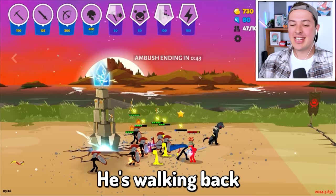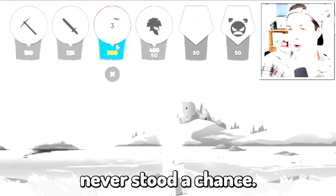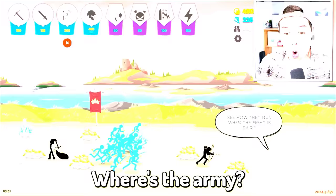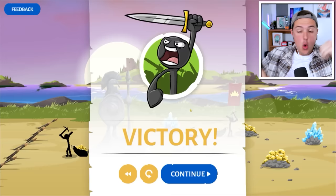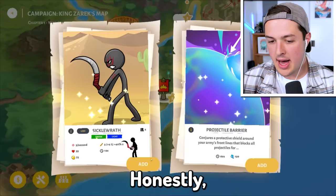Their Tickle Wrath people do barely any damage and we killed their hero! He's walking back like he had some bad school pictures taken. We have some extra cash so let's buy four Archer Bobs. I wish I could control this guy to send him back to the tower for extra heals. We survived the ambush - that might have been our easiest challenge yet. We get to pick Sickle Wrath or Projectile Barrier - I like the Sickle Wrath, they're really cool.